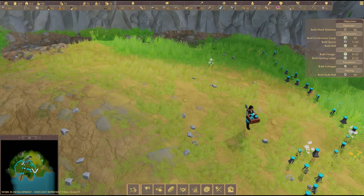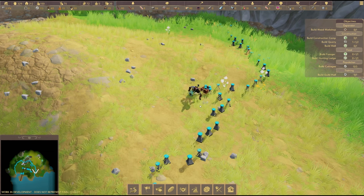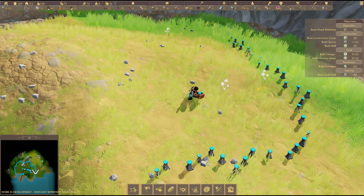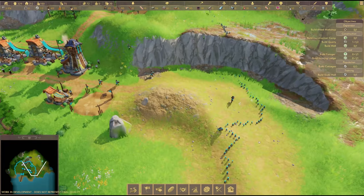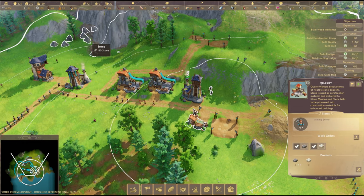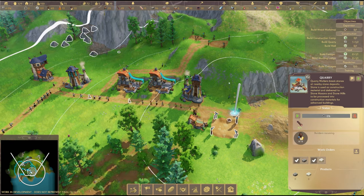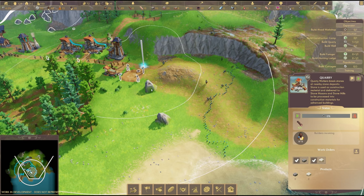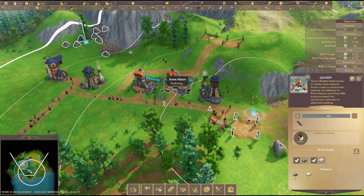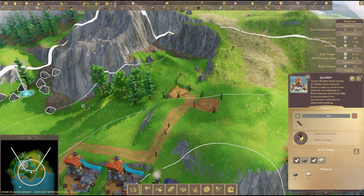I wish you could click on them and see what they've got. Is he expanding the border manually? That's so cool - they actually go and manually expand the borders. So these guys, it might be worth sending them over to these stones here. You really go into the stones more than the quarries. There seems to be quite a lot of rocks over here so maybe we should send them both there.